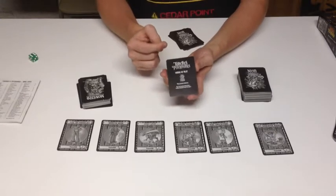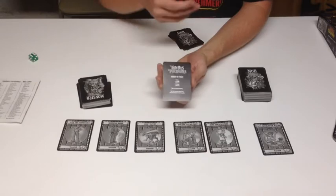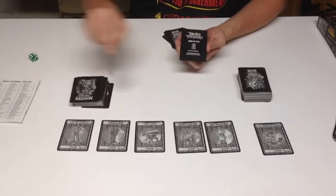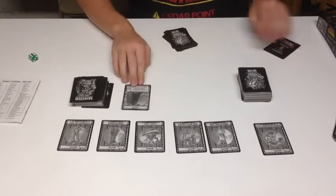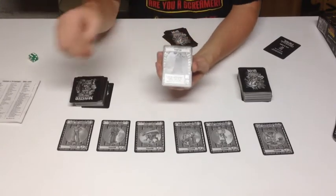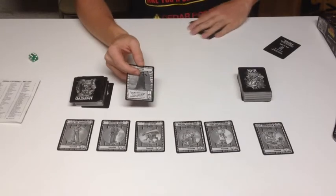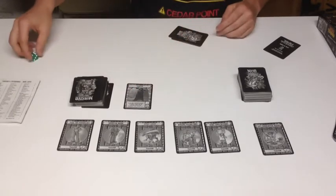First you're going to draw 5 cards — you always have 5 cards. Then you're going to attack. When you attack, a monster is going to get flipped, and we have a level 9 vampire. Since I've just started the game, I only have 6 Townsfolk, I'm not going to be able to beat him no matter what I do, because I don't have the cards to help me. So what I do now is I run away from this vampire.